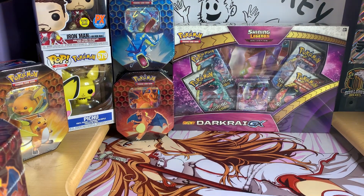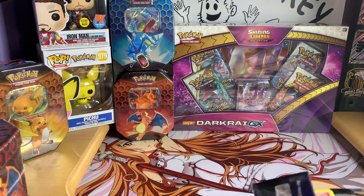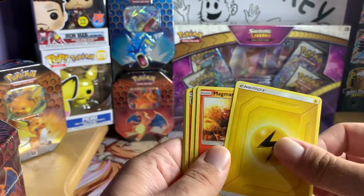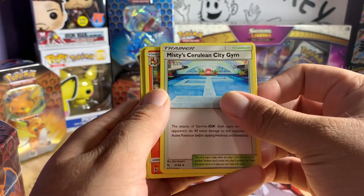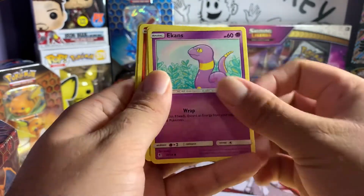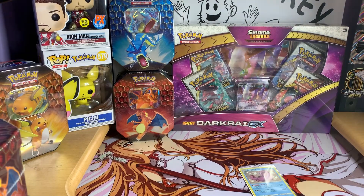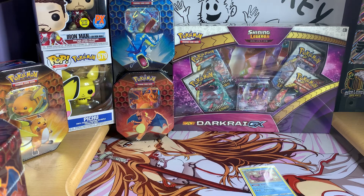Yes, we have sleeves up to the side - Mr. Mime and our energy card. We do have some Burning Shadows sleeves here; I'll probably sleeve them up after. That was the Birds pack, okay. Mewtwo packs for me then, and we'll open up our Mews together. Code card. Let's do this. Oh, Magmar. Misty's Cerulean City Gym, Charmeleon, Clefairy, Caterpie, Ekans, Charmander, Brock's Grit, Pewter City Gym, and Golem - nothing out of that one guys.